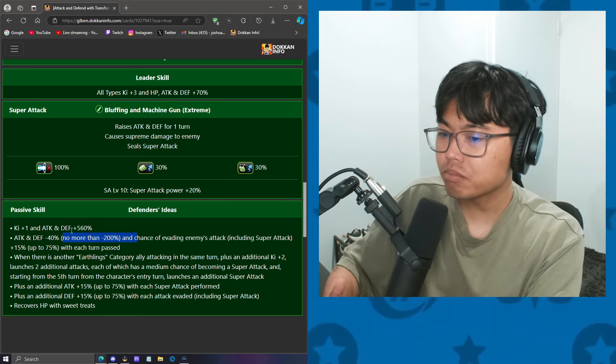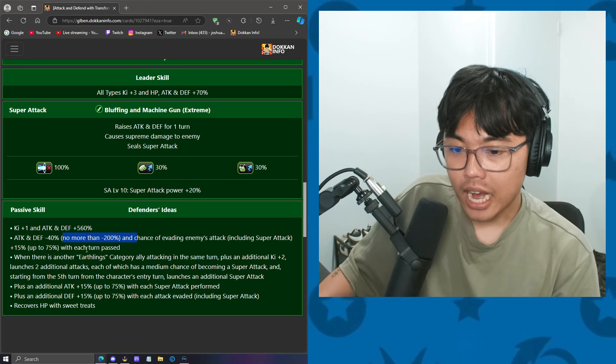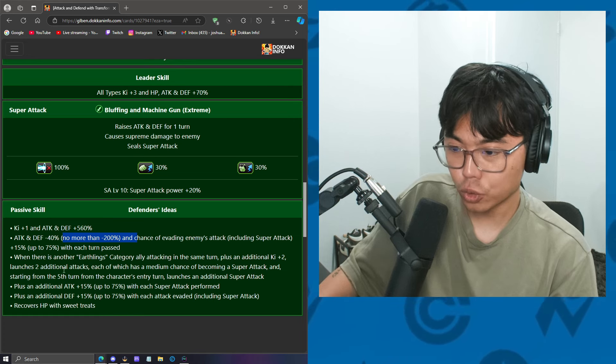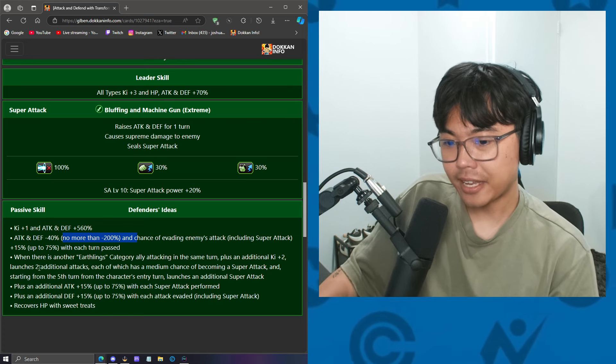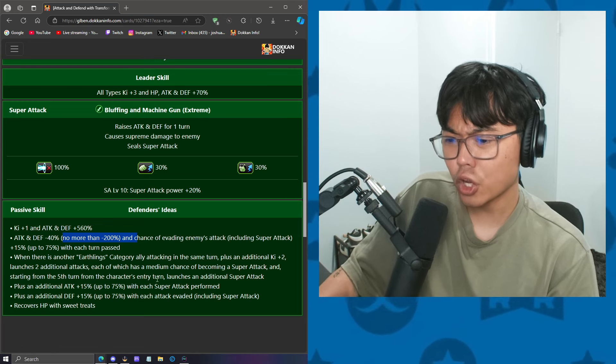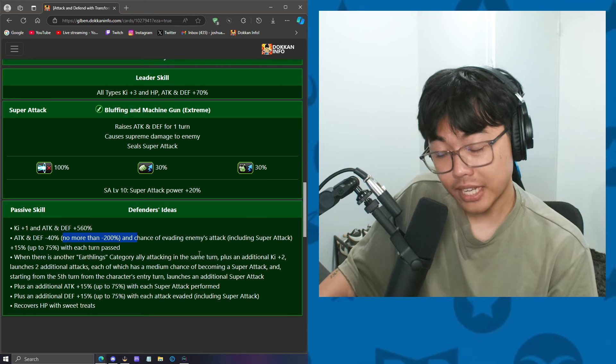So it's 360% attack and defense still, which is still relatively high. When there's another Earthlings category ally attacking the same turn, additional 2-key, and then launches 2 additional attacks, each with a medium chance of becoming a super attack. And starting from the 5th turn, launches an additional super attack. That's a lot of attacks.